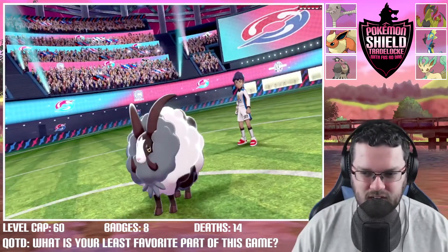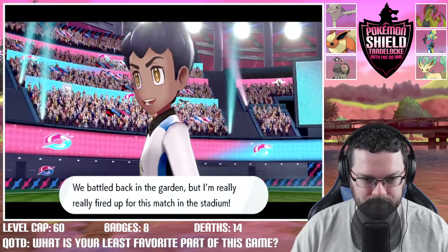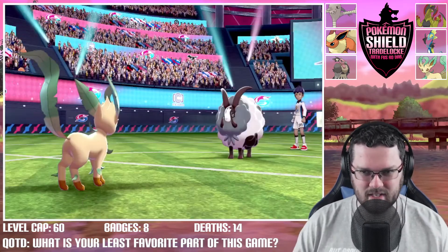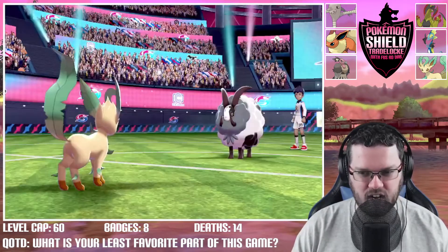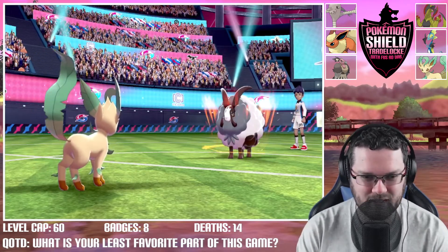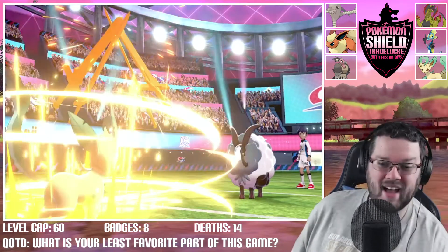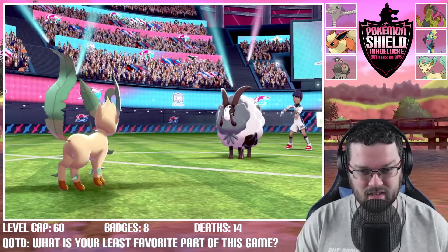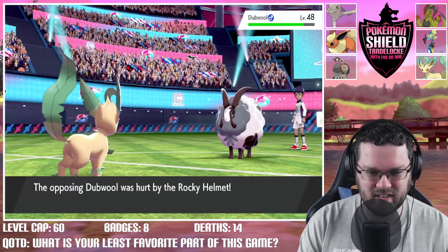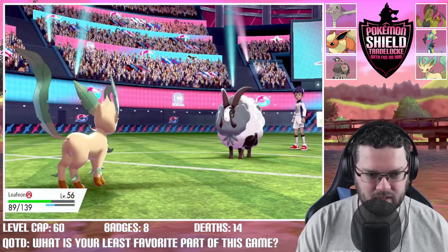Doublade — we should be able to start dancing on this, it doesn't really have anything threatening. Going into Swords Dance, trying to get maxed out on attack and go for the sweep. Hop uses Cotton Guard — that's fine, do what you want. We go for Swords Dance again to max out. Body Slam from Doublade — not gonna do too much... but we got the para, that's annoying. Hurt by Rocky Helmet too. We'll max out and use Full Restore to recover.